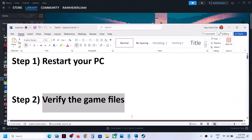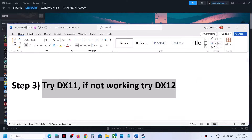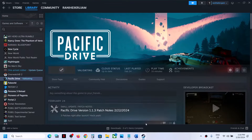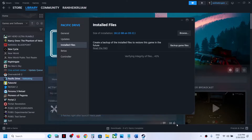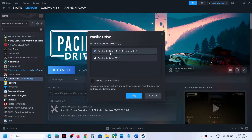The next step is to try DX11. If not working, then try DX12. When you launch the game from Steam, you see a pop-up which says 'Play Pacific Drive DX12' and 'Play Pacific Drive DX11.' If you are trying DX12, you can put a check on DX11 and then click on play. If you are already trying DX11, then you can try DX12 and check.